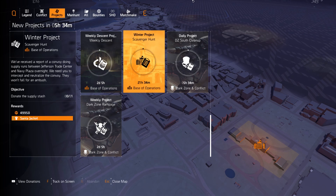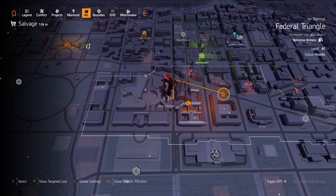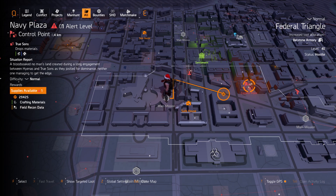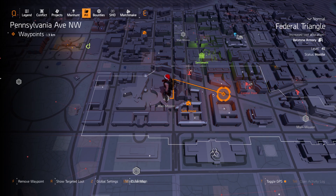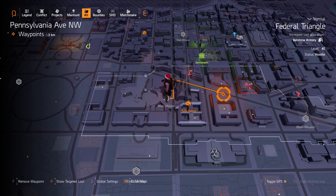For today's project, it says: 'We have received a report of a convoy doing supply runs between Jefferson Trade Center and Navy Plaza overnight. We need you to intercept and neutralize the convoy. They won't fall for an ambush.' There are a few things to keep note of - this mission is between Jefferson Trade Center and Navy Plaza, so we can already tell it's somewhere along the road between these two sites.